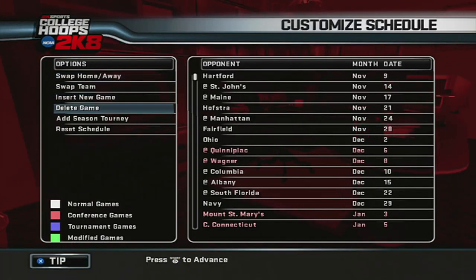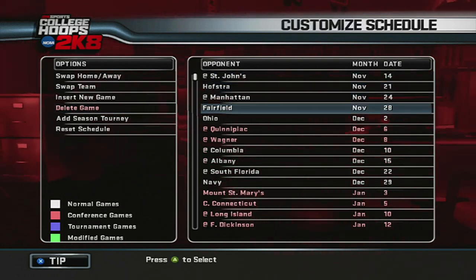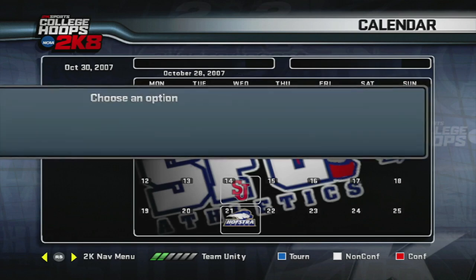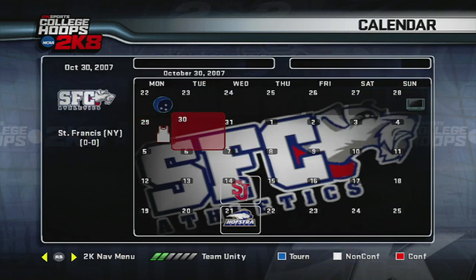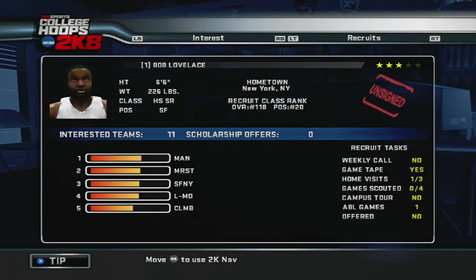Usually what I do with setting up the schedule is only play one game a week starting in mid-November. That way you just have more time to recruit. It does kind of knock you down, and I probably wouldn't recommend that if you're an independent unless you're really loading up your schedule and beating some top teams, but when you have the conference and conference tournament, it really doesn't impact it too much. Another thing that is more known, but in case you didn't know — if you simulate to the second week of the season on the day following the jersey icon, I believe that's a Tuesday, that allows you to be the first to offer players a scholarship — another potential boost.